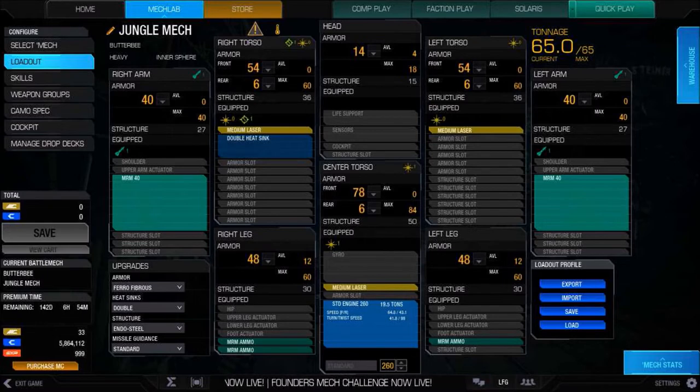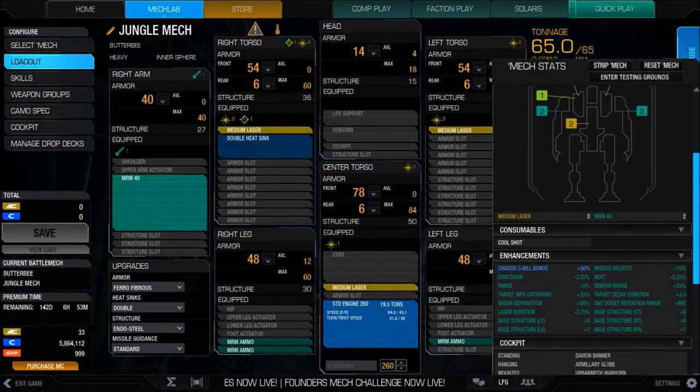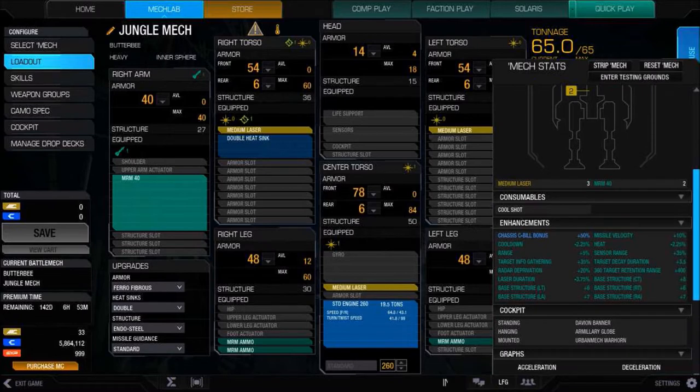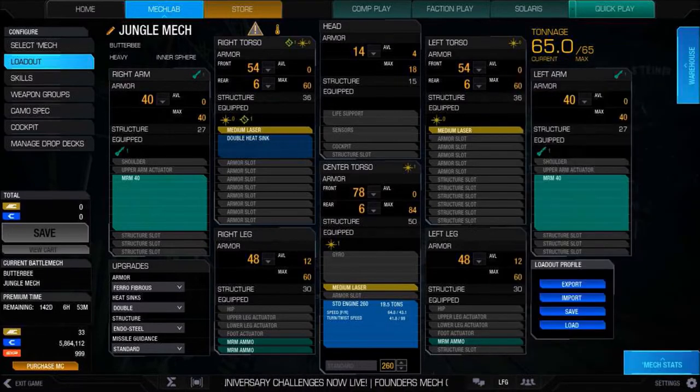This thing can dish out some good damage quick — it's a pretty good build. Dual MRM-40s, Catapult Butterbee. I do have a lot of skills, most of which went towards LRM use — target info gathering, radar depth, target decay duration, retention range, sensor range, missile velocity, cooldown. But with MRMs, it really doesn't matter. We're just going to be firing these right into the CTs of the enemy.